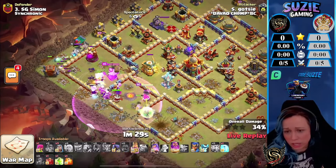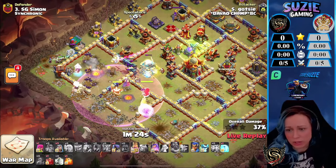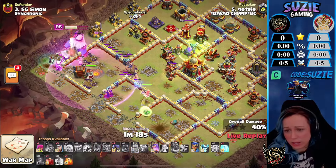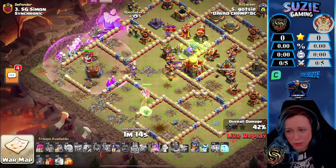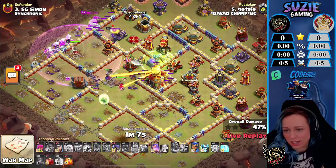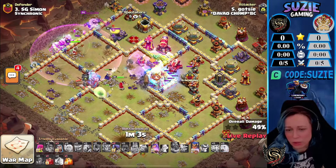He already took down the enemy Warden, and now he needs to get down the Eagle but also open the wall. The King is going outside of the base, going around. But look at the Queen — she's on the wall. We already dropped the Charm, I guess that's for his kill squad when they're done with the Town Hall. The King is now beating the wall because he wants to reach the enemy Queen.